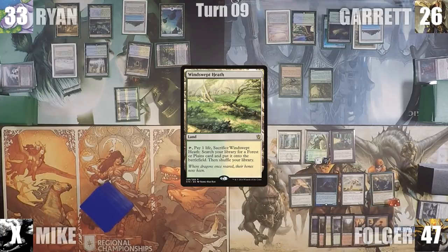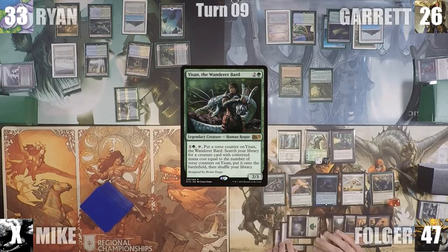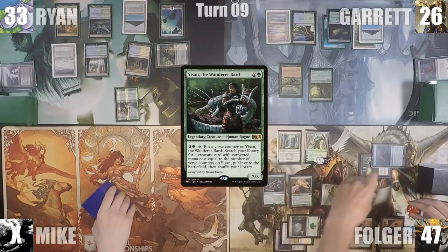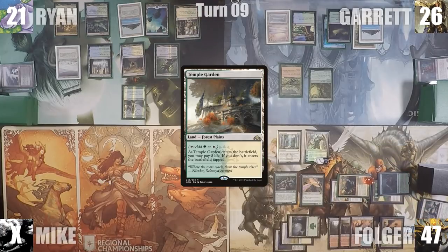Folger plays a Windswept Heath for turn, casts Yisan the Wanderer Bard, activates Karn animating his Null Rod again, and attacks Ryan for 12. He passes. Ryan plays a Temple Garden into play untapped paying 2 life, and ends his turn.